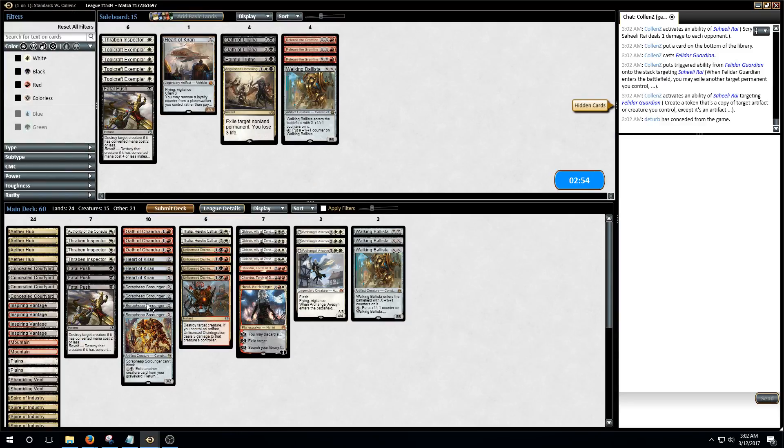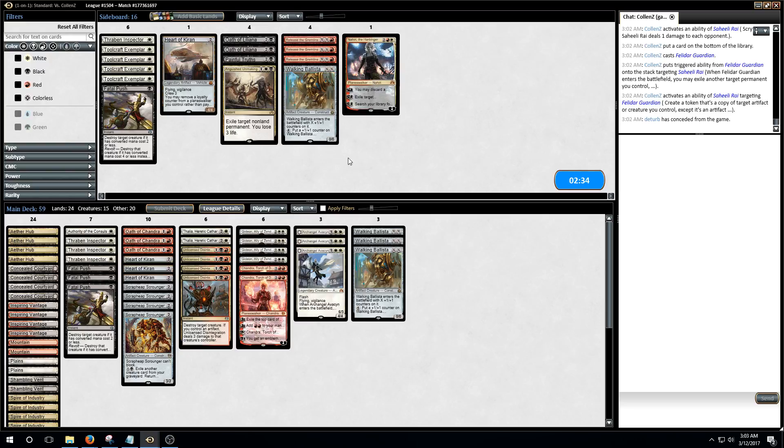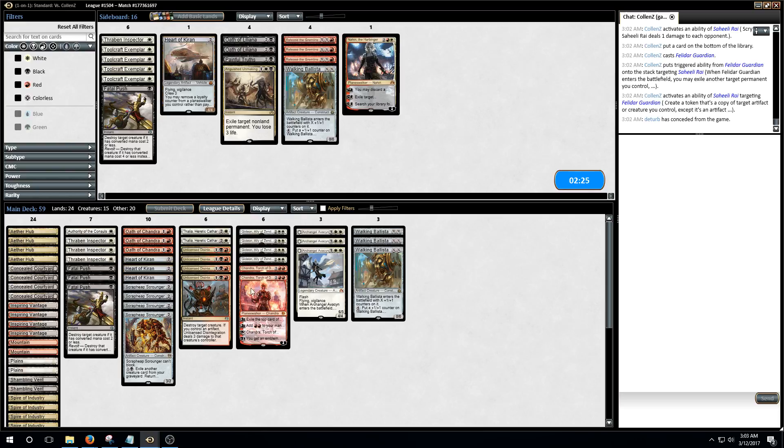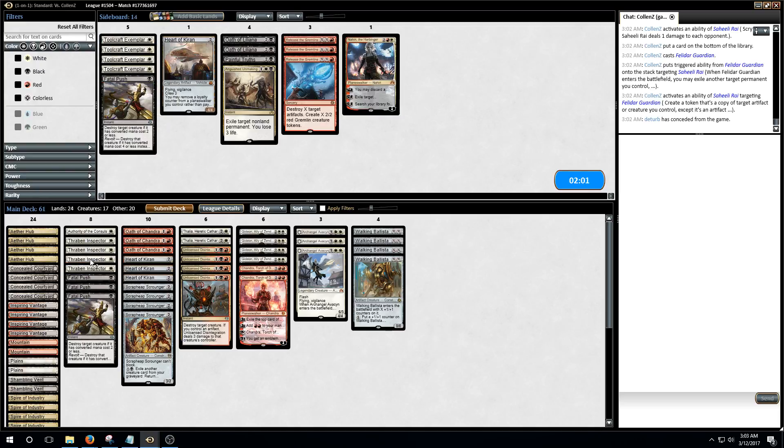We die with cards in our hand — we got hosed by artifact removal. Fatal Push felt very meh in that game. Unlicensed Disintegration is obviously one of the best cards. Maybe Nahiri really doesn't do anything — kill one of their creatures, so... I think we do want the Gideon-Chandra package. Maybe one less Gideon. If I'm taking out Nahiri, we're bringing in Walking Ballista. The Avacyns are correct as a way to sweep the board. Maybe we just never cut the Battlefield Scrounger — it's just the best one-drop. Instead we cut a Fatal Push.